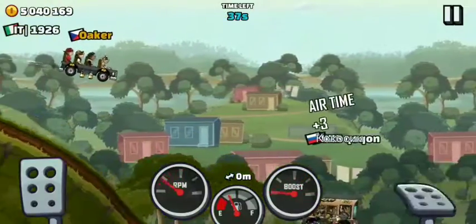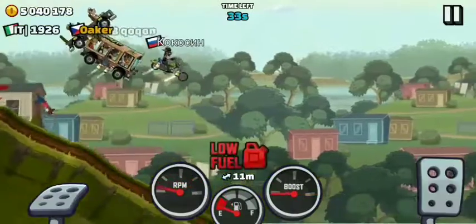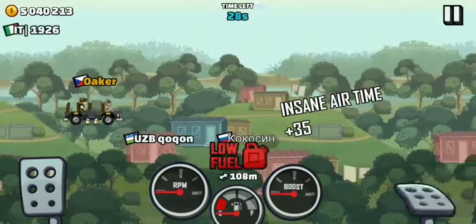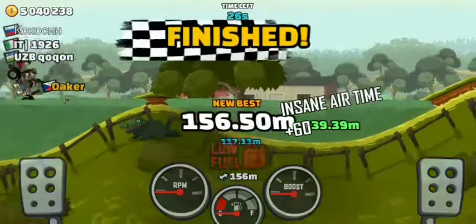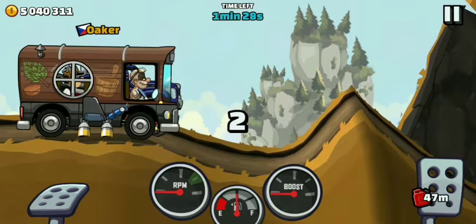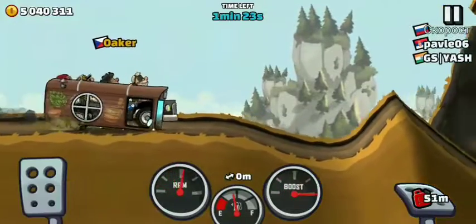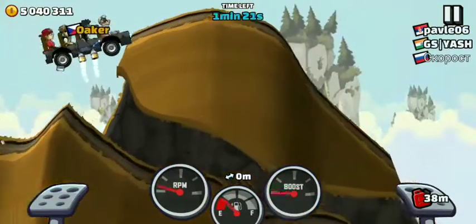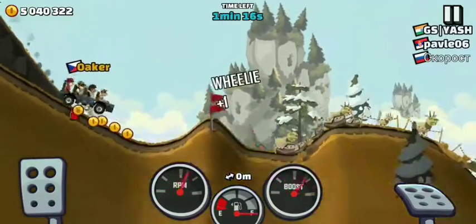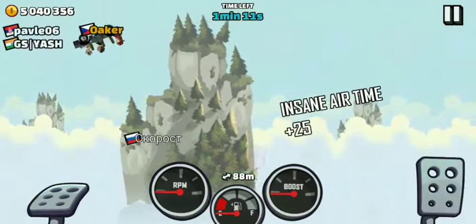The next one is also from a team event from a little while ago. I can recommend super diesel, wings, shocks, and fume boost — wait for the fuel to lower. You can reach almost 200 meters with that. Next is Jump 5 — I did pretty well here; it'll be hard to beat. With the bus, fly up and reach almost 250 meters.